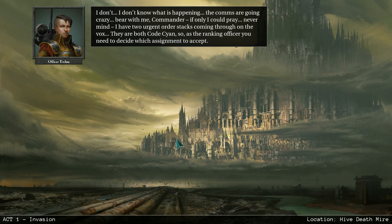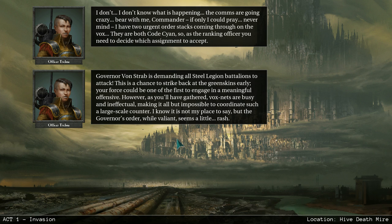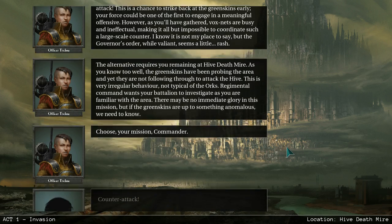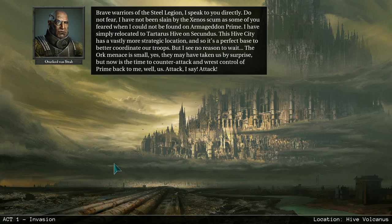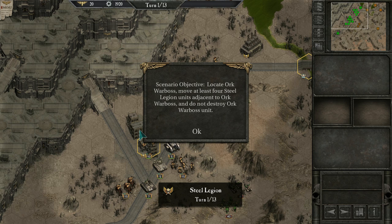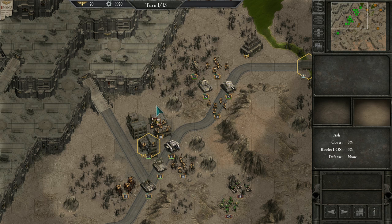You get talking heads between missions to tell you what's going on; the voice acting is reasonable. I get to choose a mission here: Governor von Straub is demanding all Steel Legion battalions attack, or there's a reconnaissance option. I want to kill Orks — counter attack please. I have to locate the Ork Warboss, move at least four Steel Legion units adjacent to the Warboss, but do not destroy the Warboss unit.